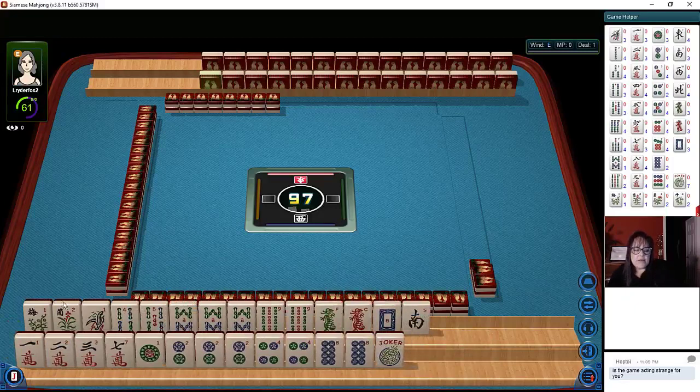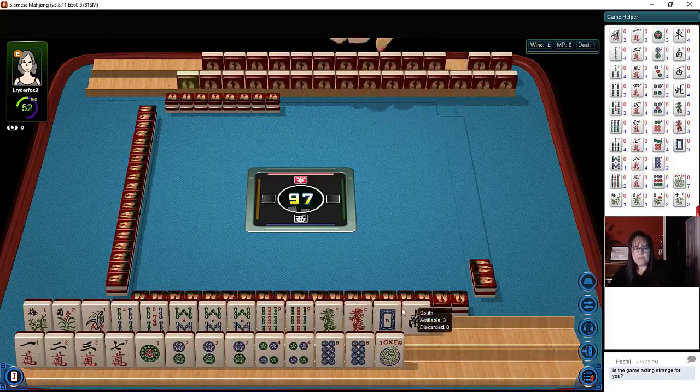Now we have flowers: one, four, five, eight, nine — a pong of eights, a pair of nines — and then one of each of the dragons, and a south. In cracks, we have one, two, three, seven.